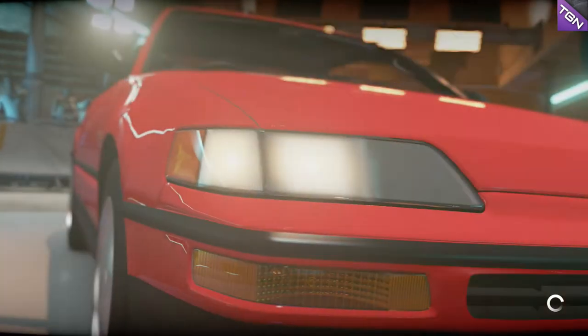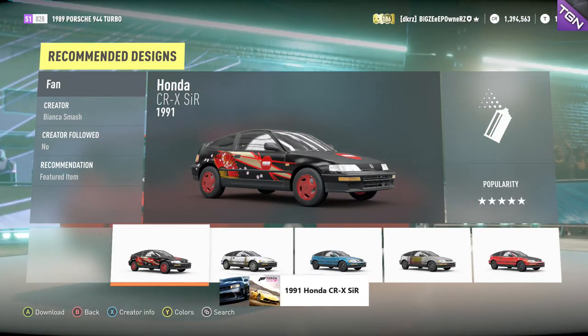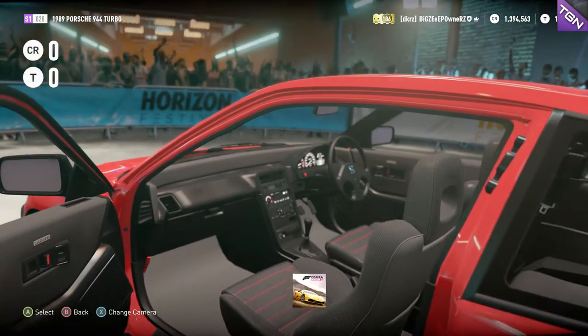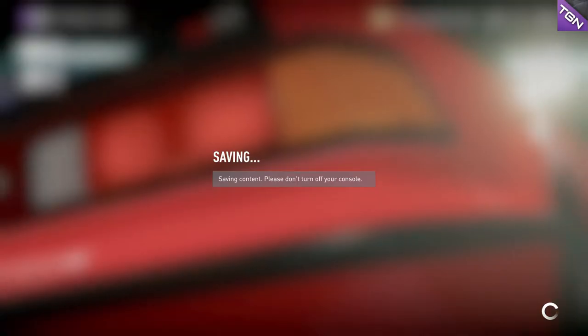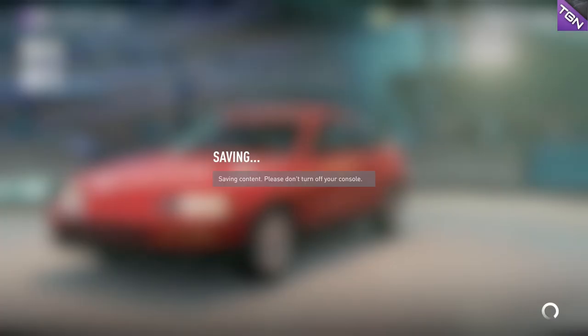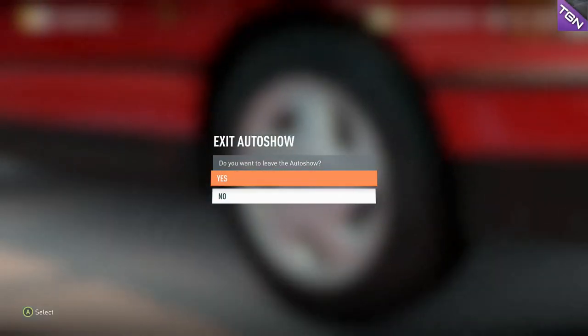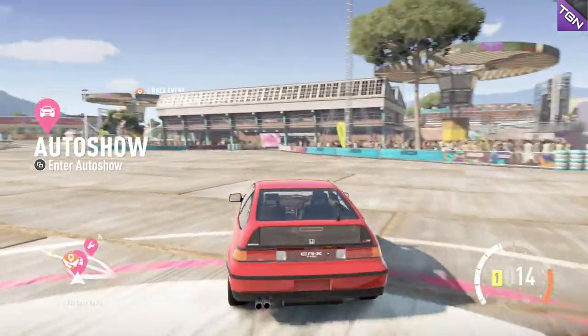I don't want you guys seeing my personal information — most of you I probably trust, but you know there are those guys out there. Anyway, this would be a rare car in Canada — I'm from Canada by the way. It's a right-hand drive CRX, I think a '97 Civic or maybe a '94. Either way, it's right-hand drive and very rare. This is gonna be fun, but I'm going to have to convert it to rear-wheel drive. Honda guys are gonna hate me, but it's a drift build.